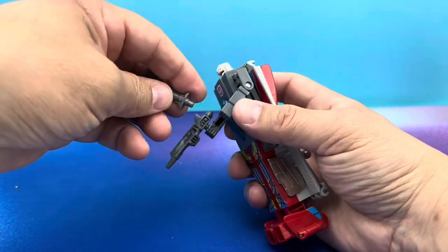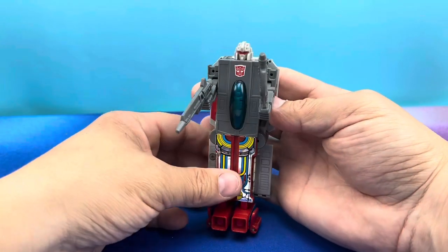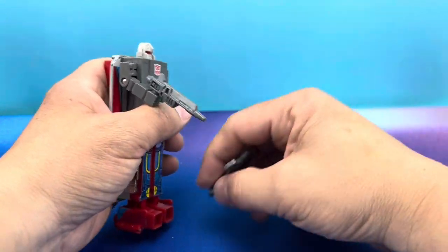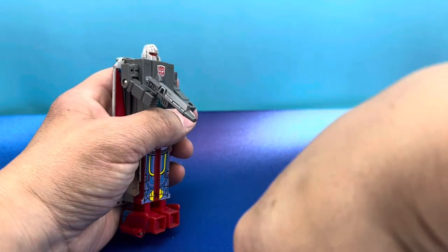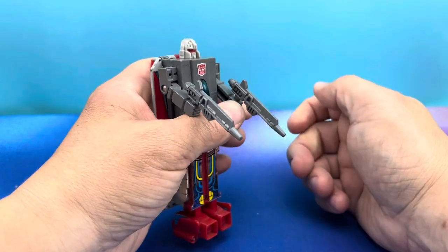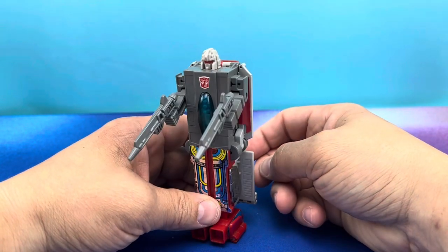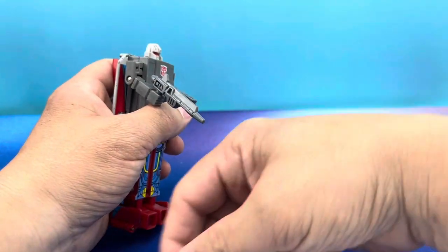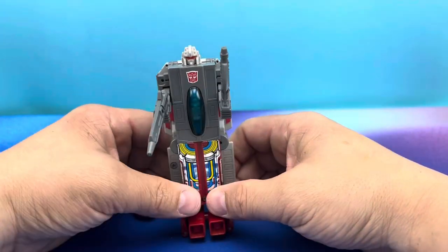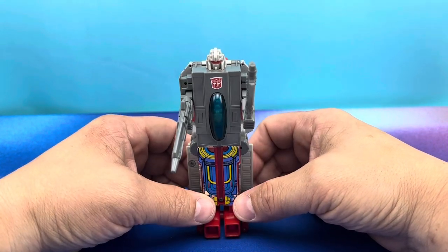Let's put guns and axes in his hands. He's got his axe here, which looks really neat, and his rifle, which is cool. I do like the axe, but because I have an extra one, I can make him dual wield, so that's kind of neat. That's a neat little trick I can do with my Broadside, even though he doesn't have missiles in his plane mode. We'll give him the axe and make him look as cool as he can look.